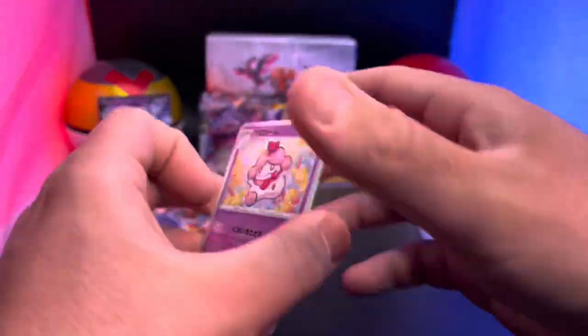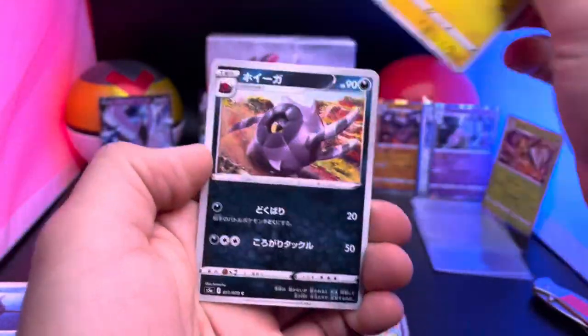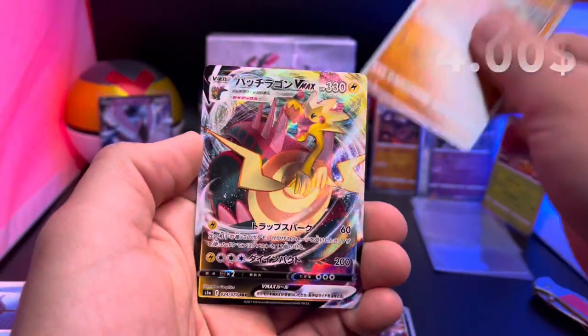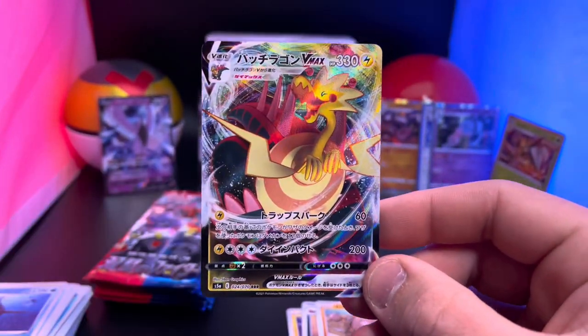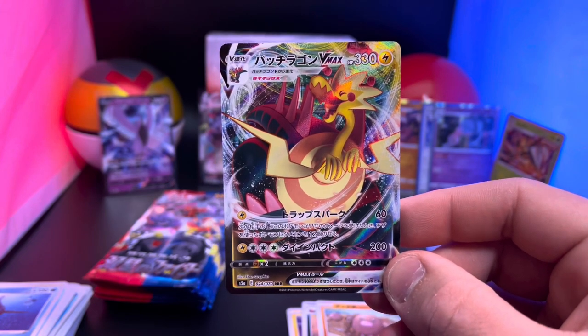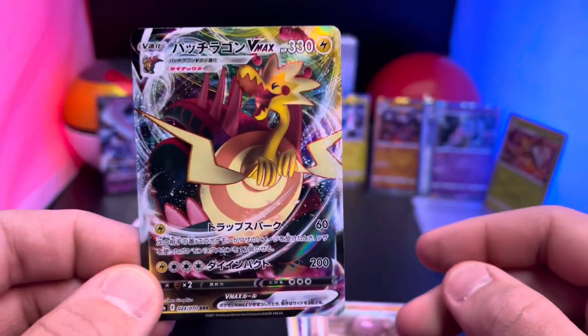When this comes out in America, some of this art will be in the new Chilling Rain set — quite the name! That comes out in June, I believe, so I'm excited for that. I want to pre-order some of that stuff. And — oh, there we go — another hit right there! A Dracozolt Vmax! Wow, look at that — that's pretty cool!